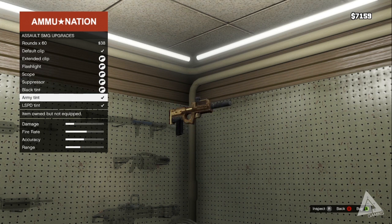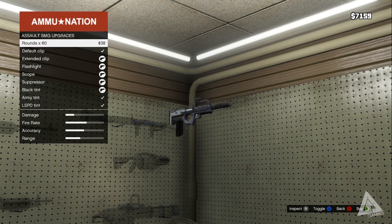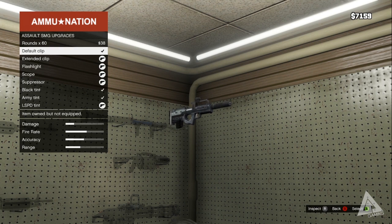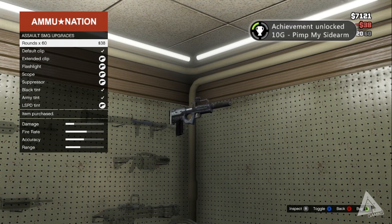If I go to the SMG on the right here for example, when you pull it up there is obviously the option to buy ammo, but then you can look at the upgrades as well. For example you can add things like a silencer, a scope, an extended mag, and a flashlight.